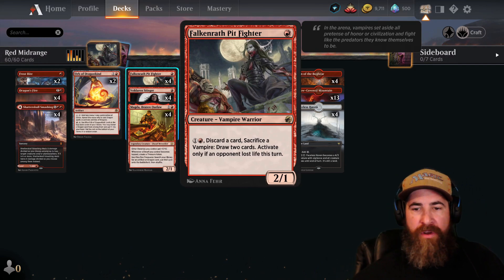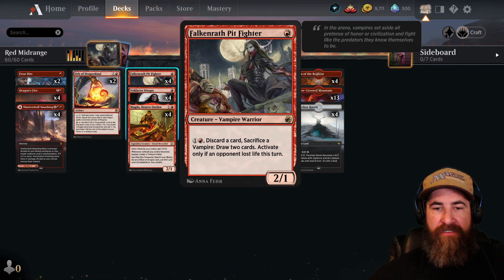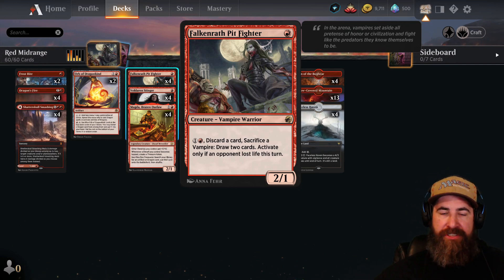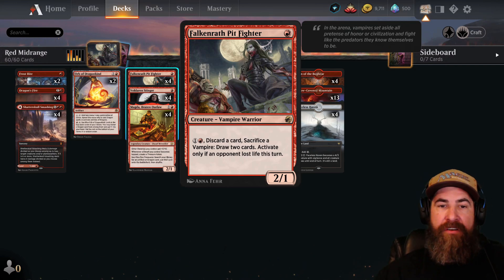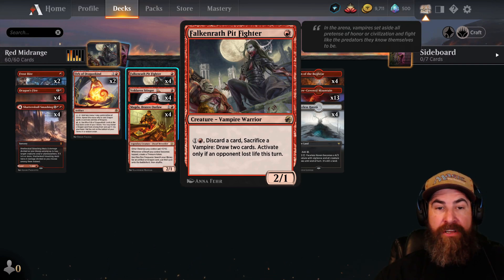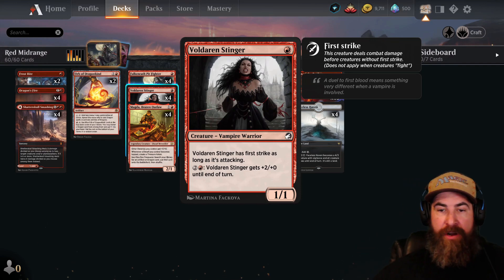Now our early game drops: four copies of Falkenrath Pit Fighter — one red for a 2/1 vampire warrior. Pay one colorless and a red, discard a card, sacrifice a vampire, draw two cards — activate only if an opponent lost life this turn. You're not going to be doing that very often, but it is an option, and we do have four more vampires to support that ability.